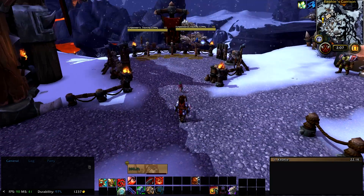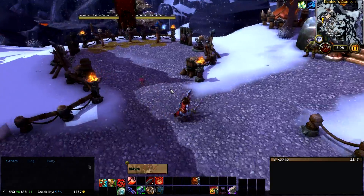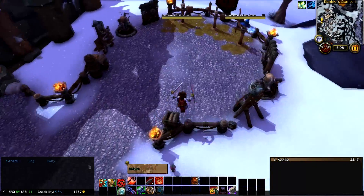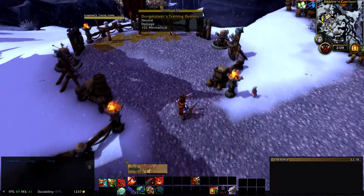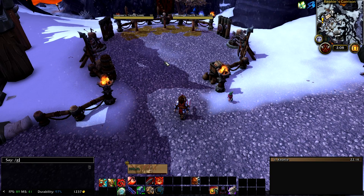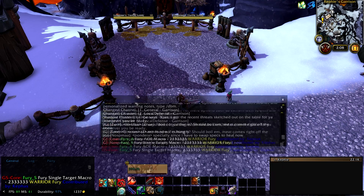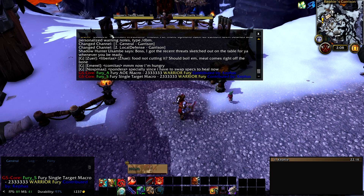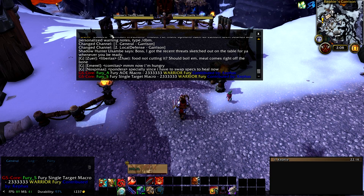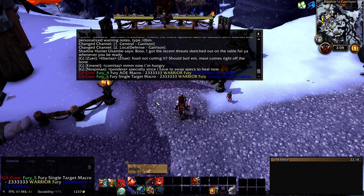This one is actually very, very straightforward, which I was really happy about. I really enjoy the Fury Warrior — it's really fun, really simple, really straightforward. The macros are the same. When you type in slash GS, you will get two macros: Fury S and Fury A. One is obviously for single target, one is obviously for AoE. You can see here that I recommend talents — really straightforward: two and then three on everything else.